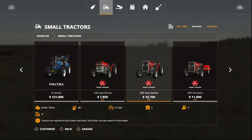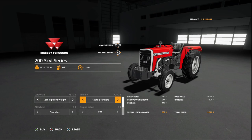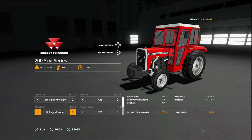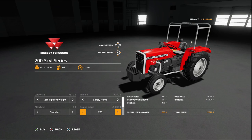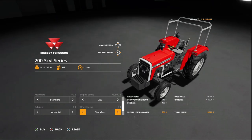The 200 series is $10,700. Options are pretty much the same. Attachers include linkage and draw bar. Engine options on the 200: 230 at 38hp, 240 at 47hp, 250 at 49hp, 253 at 57hp. Exhaust is horizontal or vertical, and wheel setup is the same. You also get beacons on this one.